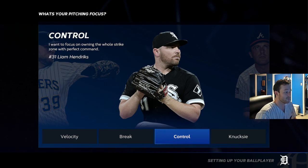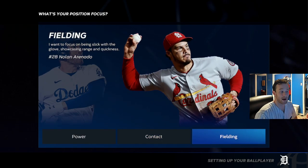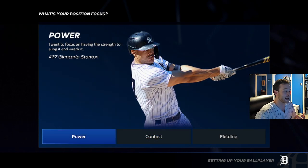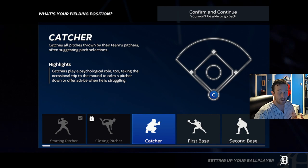Do not pick Nuxie — you will not be able to use them hitting or pitching online. My recommendation would be velocity or break; I would go velocity. Then you're between power and contact — do not pick fielding. You might be able to get maxed out on fielding, but there's really no point because I know you can get maxed out with contact or power. For this Road to the Show you can pick a starting pitcher, because if you pick closing pitcher with a Joe Random roster, you will never actually get to pitch — the games won't be close enough for save opportunities.